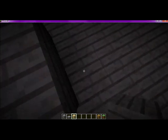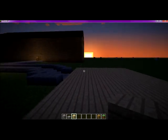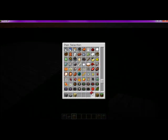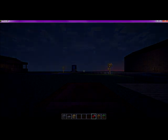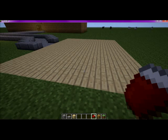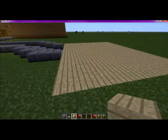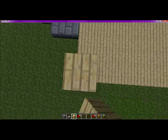So right now, I just finished — just completed the floor of the general store. Going to build a bed and sleep. Move upward and sleep. Good. Now going to make the walls. Let's try 5 up — should be good.